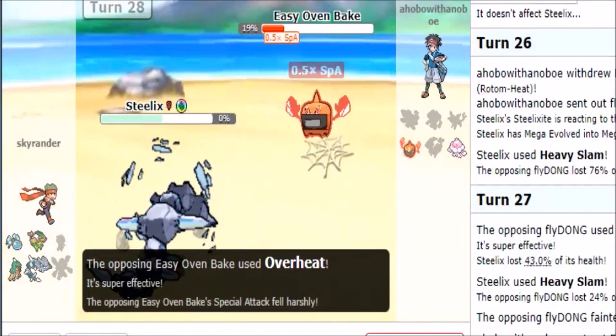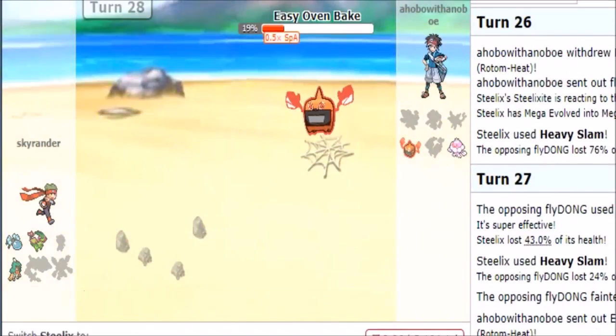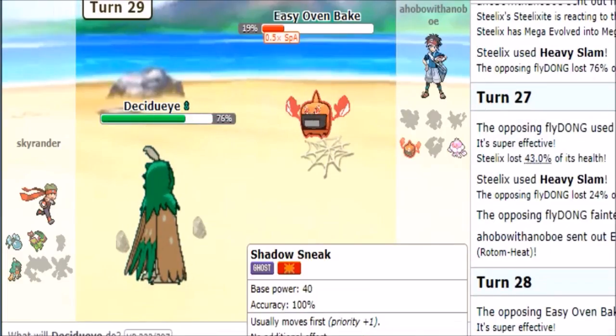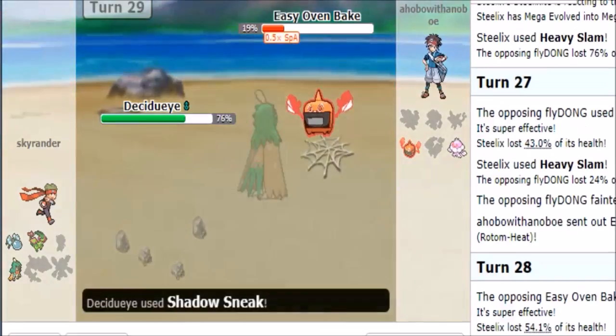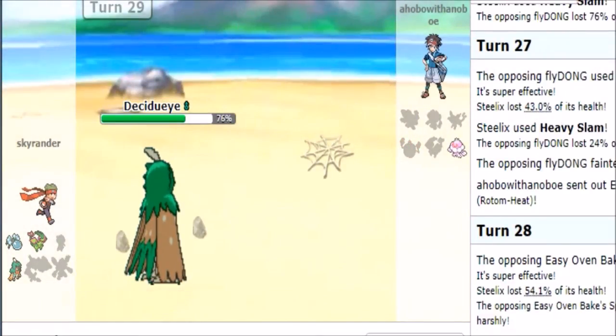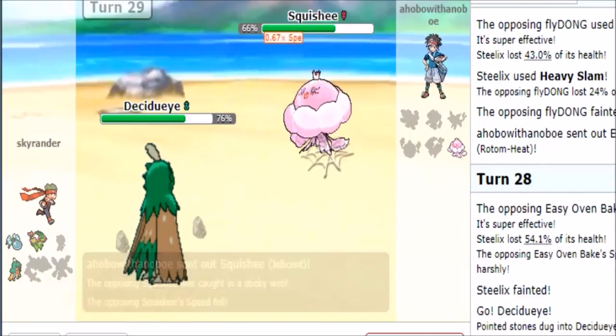I lied — but it doesn't matter. At this point I am fine as there is no way my opponent can win. Choice-banded Shadow Sneak should take him out — that's going to take out the Jellicent too. So if anything, you should tell him GG.